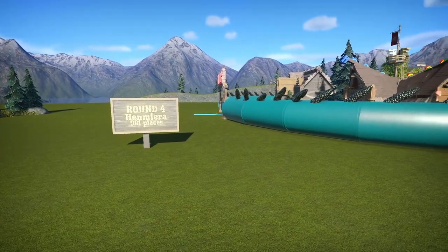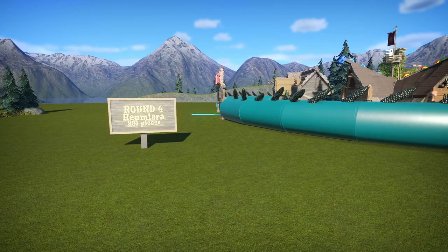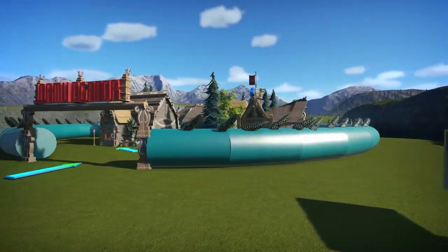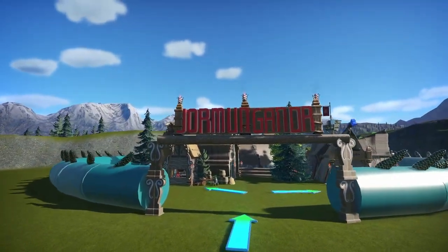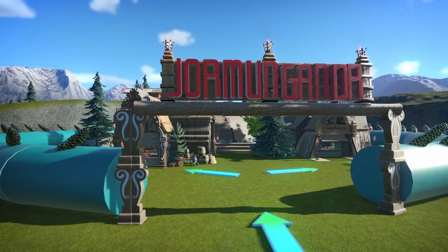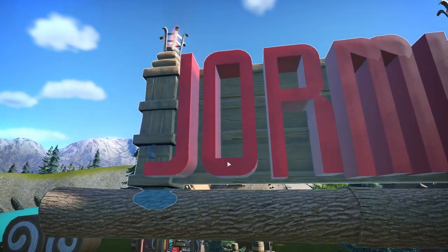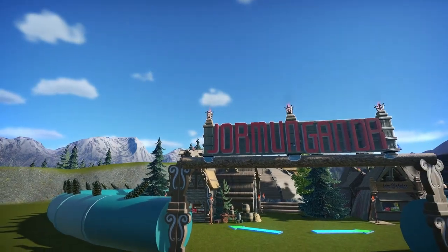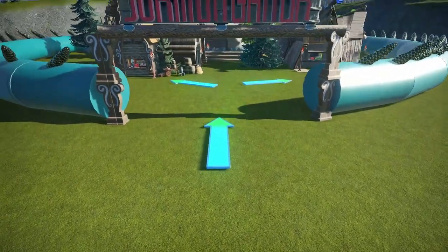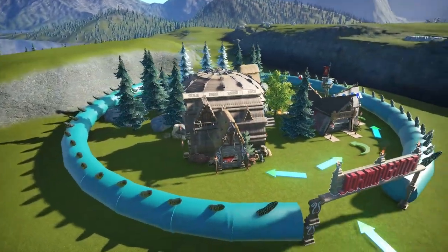Round four was the last week, and Head Myra — I hope I'm pronouncing her name correctly — had the blueprint last. She added 981 pieces. To kind of tie it all together, she made this really cool sign: Jormungandr. Seeing as it was a Nordic dragon theme, this fits perfectly. She made the sign lettering, and she did the world serpent all the way around the blueprint of the shops, which just kind of tied it all together.